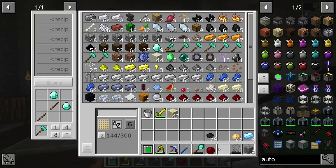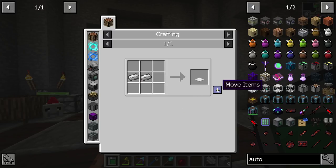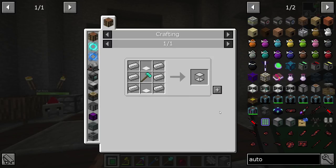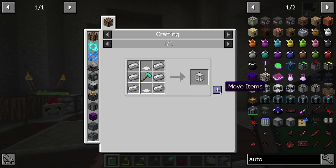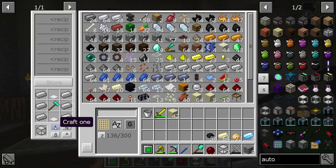Seven of these bad boys, which is going to turn into hammers. If we have seven, we're going to need 14 — so 28 weighted pressure plates. 28 of these bad boys is what we're going to need. 28 weighted pressure plates. And then last but not least, get this cleared out. There we go. We should be able to get seven of these. So, seven auto hammers complete.